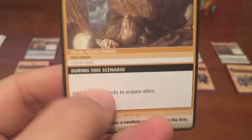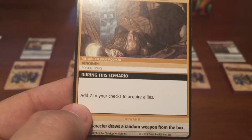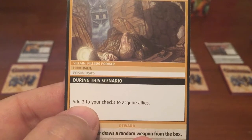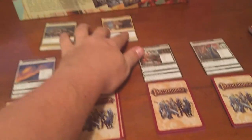During this scenario, add two to your checks to acquire allies, so every check for an ally is two points more difficult. And the reward for this scenario is each character draws a random weapon — nice. The last one, if you remember, was random items. And that's it.